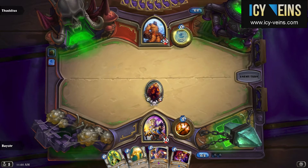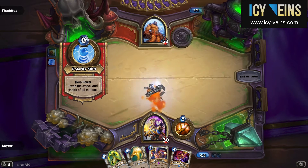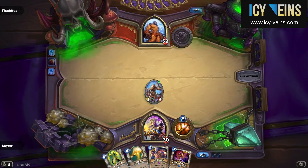By contrast, the Nerubian Egg is a good card to play because Thaddeus's Polarity Shift will kill it instantly and give you a 4/4.